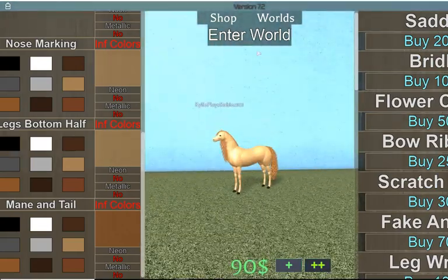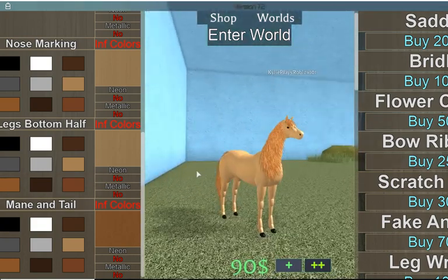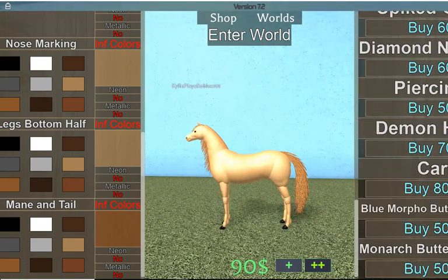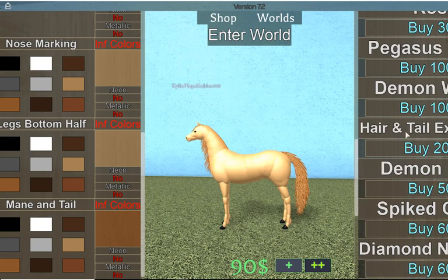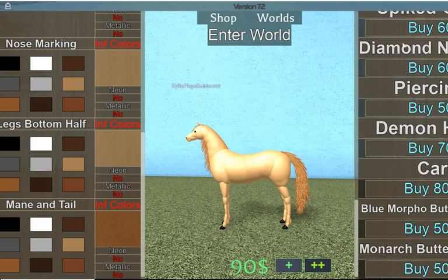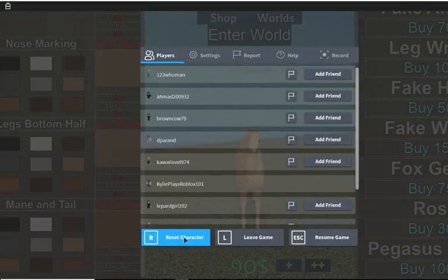You can just leave it like this, or you can add the fake horn, the hair and tail extensions, and you can add the fox ears — and then you pretty much have Rapidash.